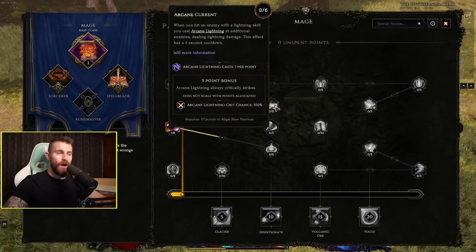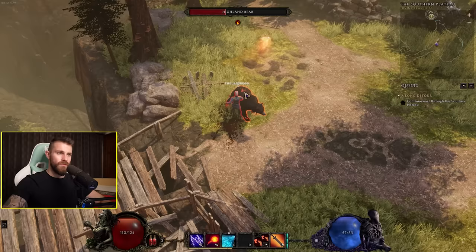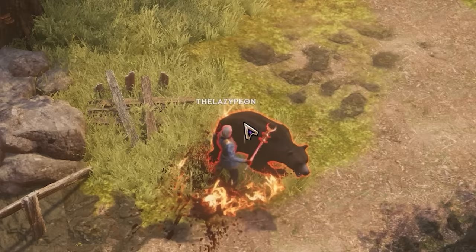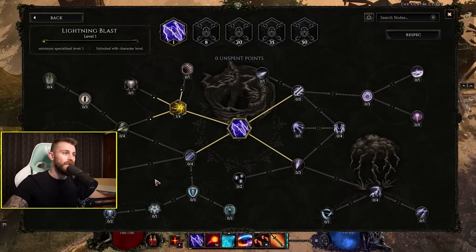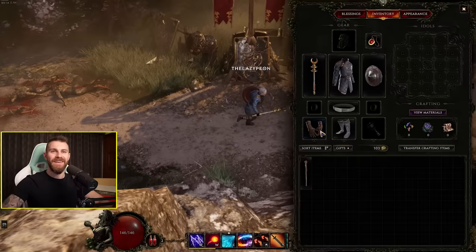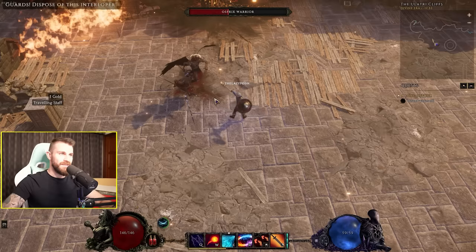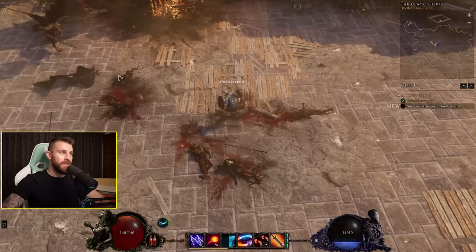I want to go for a Chain Lightning build, similar to what I've recently gone with in Diablo 4. Sometimes you attack and your attacks just go through enemies — it's a bit scuffed. Leveling up the Lightning ability and playing a mage with a shield — you don't see that too often. The mage still feels pretty good in this game.